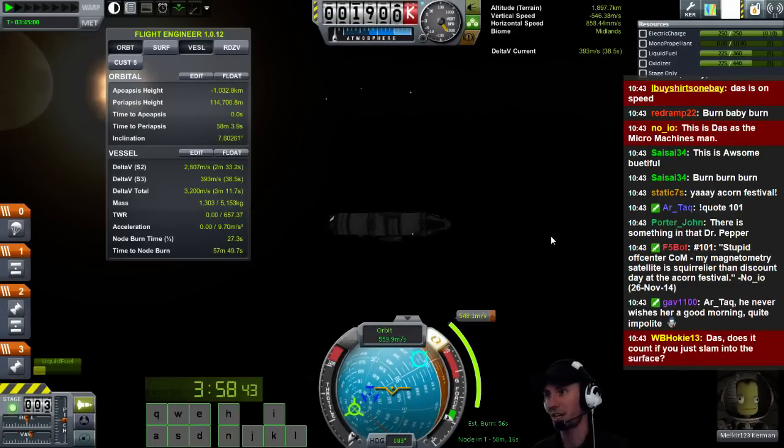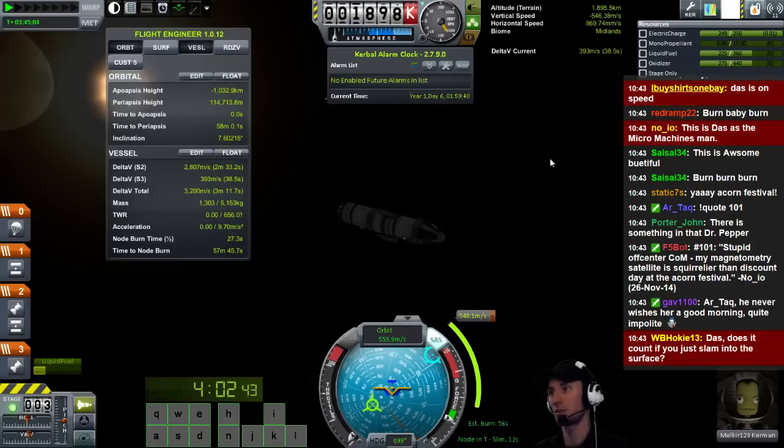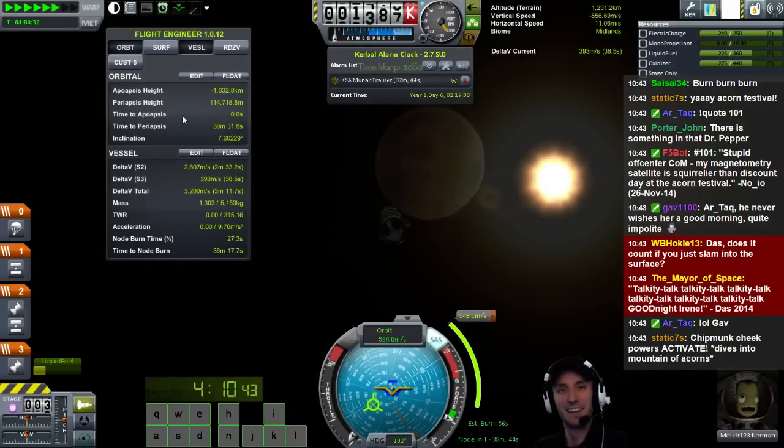Solar panels - check. Electric charge - check. Yeah, we're good to go. I am going to set an alarm. Add an alarm. 56 second burn. Let's go. Ain't nobody got time for that. Where's the moon? There's the moon.